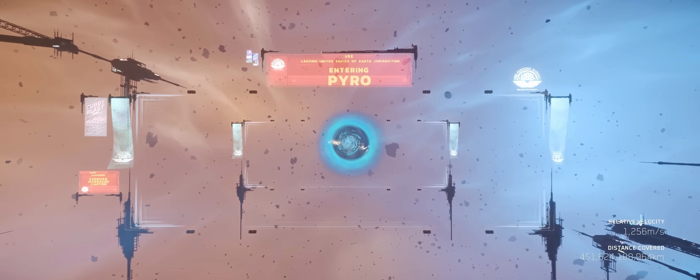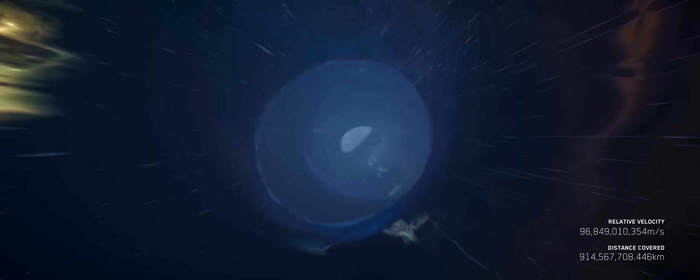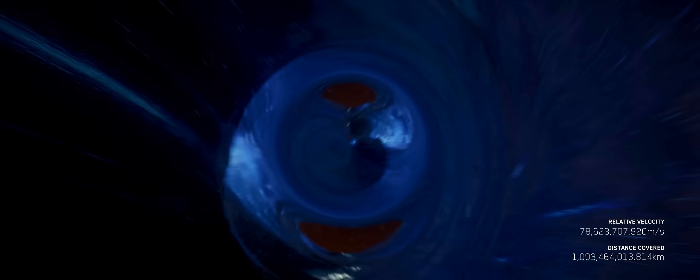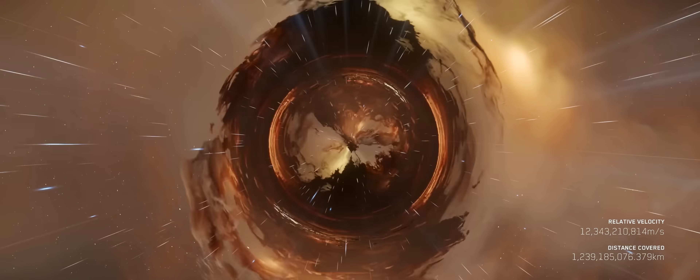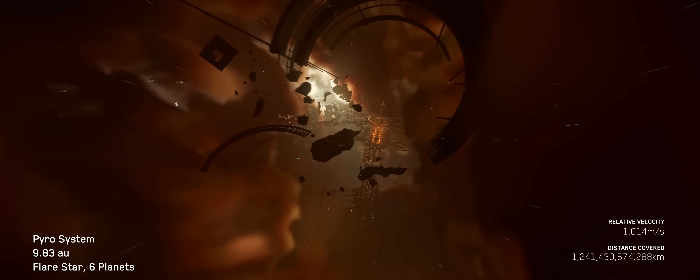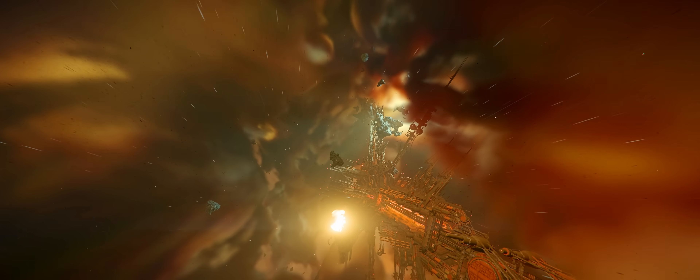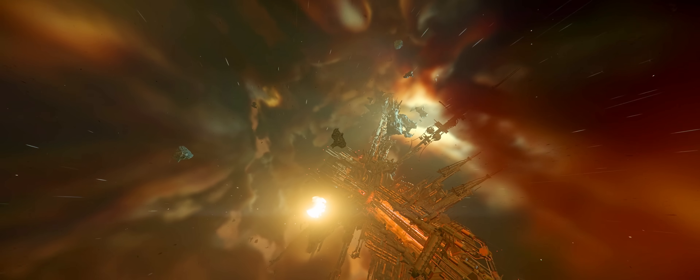Once you're aligned and ready to go, you just start going forward towards the singularity — the glowing ball — and after you get close enough, the world around you transforms into the tunnel, and then you travel through the tunnel to the other side in the Pyro system. The tunnel itself right now doesn't look like it did in the CitizenCon previews — it's just a gray box tunnel, like a sphincter. It's a little cringey, but it's clearly a placeholder just for testing.